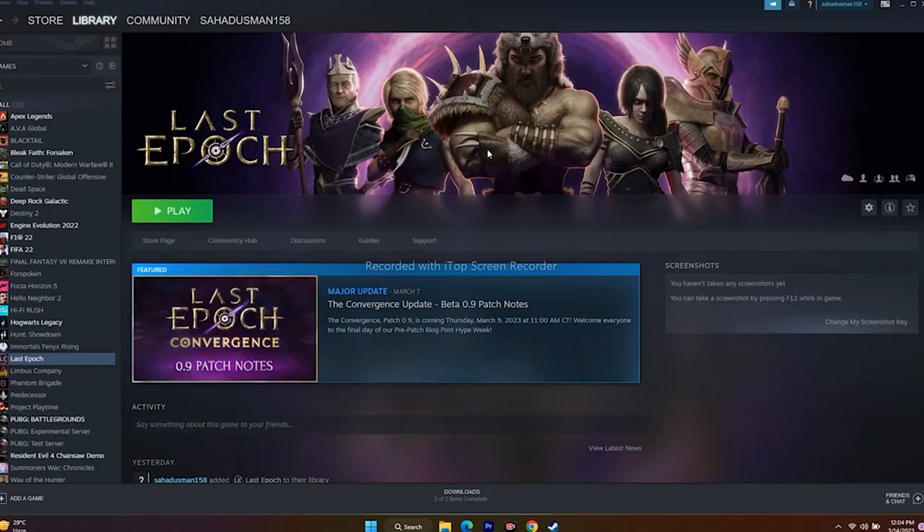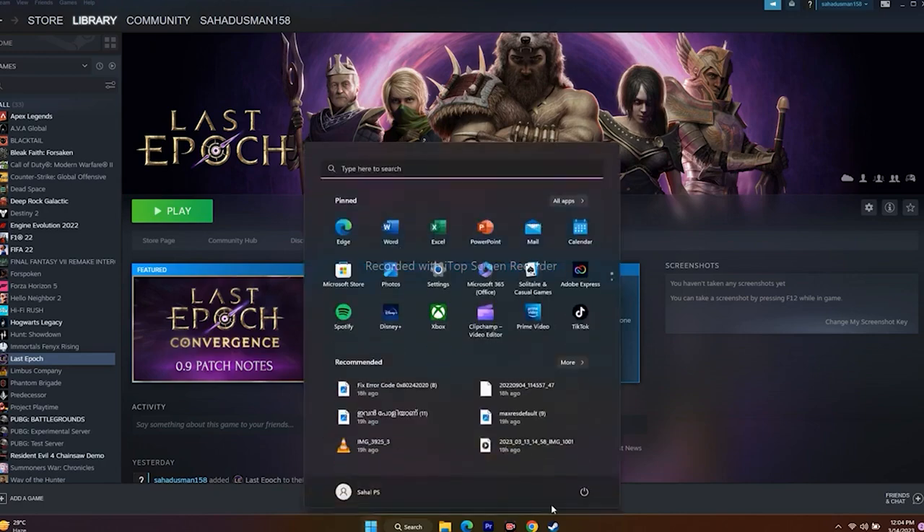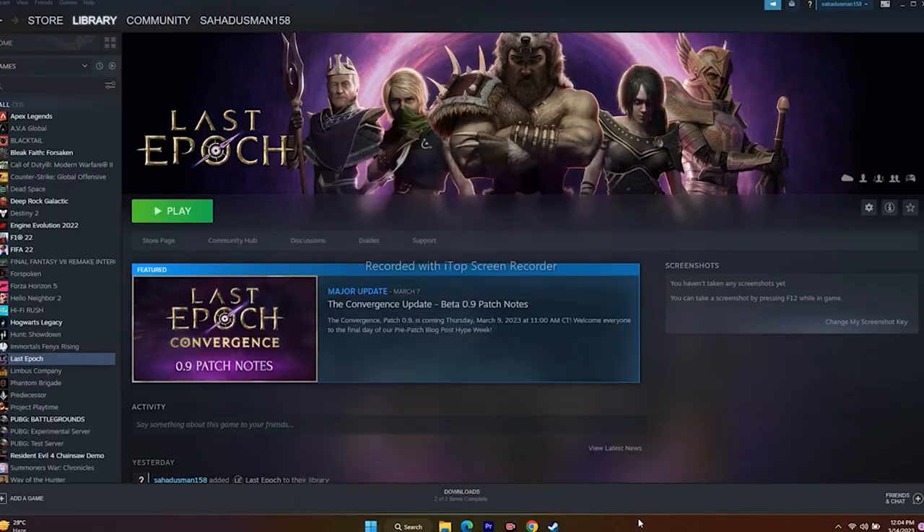The first one is all about restarting — that is what we have to do. Restart is quite simple, we need to try it out because restart did work out for many users. So what we need to do is go over here in the Start menu, click over here, and go for a restart. After the restart is successfully done, just try to play the game.